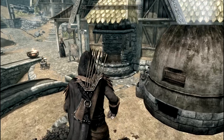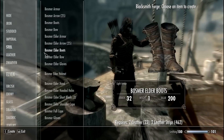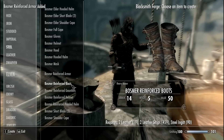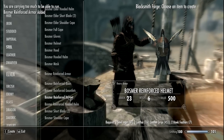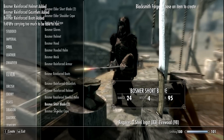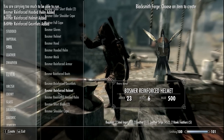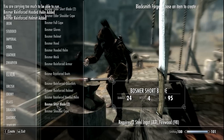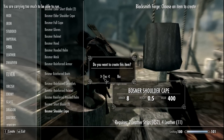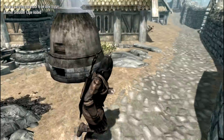We go to the reinforced armor — reinforced boots, reinforced gauntlets, reinforced helmet, reinforced hooded helmet. There's also a Bosmer short sword, but it's essentially the same as the elder ones just weaker, along with a shoulder cape. Now let's see the heavy armor version.